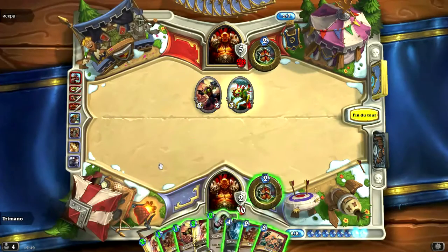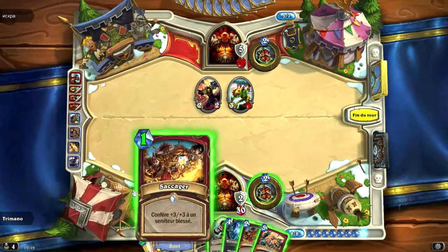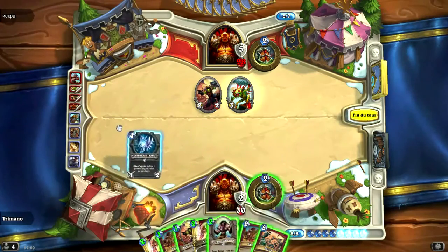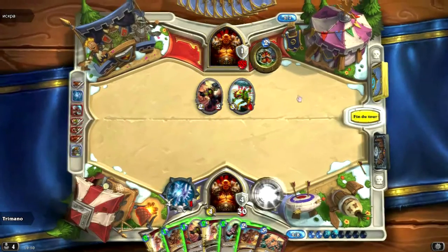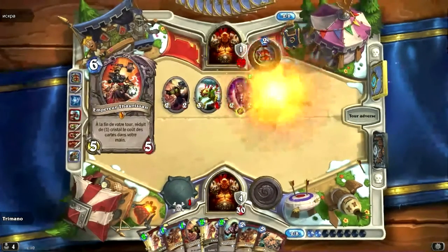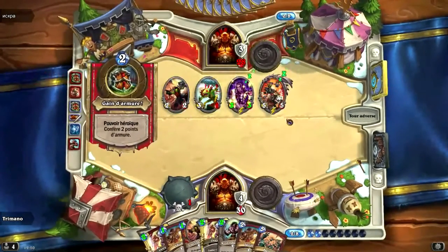Donc là, j'ai 30 points de dégâts dans la main. Ce qui fait qu'on va aller face. Et comme ça, prochain tour, j'ai potentiellement le létal. Vu que j'aurai 34 points de dégâts. S'il ne fait pas maîtrise du blocage plus pouvoir héroïque, j'ai gagné la partie. Sauf s'il fait fabricant d'armure. Il fait Taurissan plus pouvoir héroïque. Donc si j'ai bien compté, j'ai gagné. Pour être sûr de gagner, je voudrais top-deck une rage intérieure, parce que ça me donne forcément 4 points de dégâts en plus vu que le Wargun a la furie des vents.